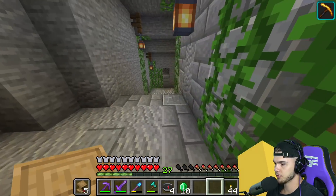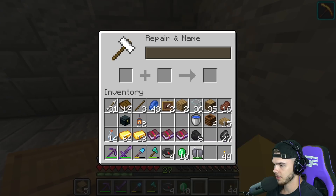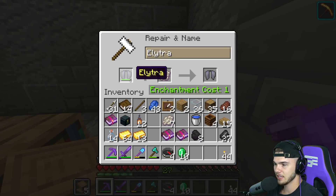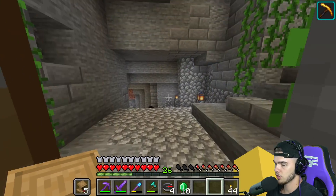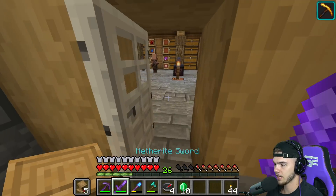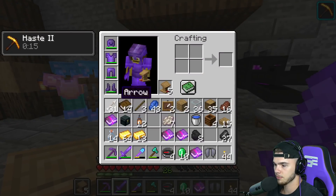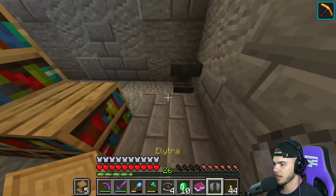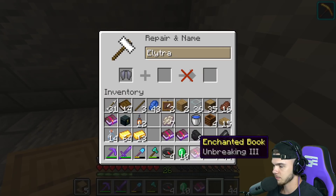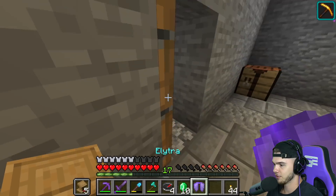The first item I'm putting Mending on is the elytra. I believe it's in the ender chest — yes. The elytra is slightly used, so I'm going to repair it with one phantom membrane first so it's brand new before putting Mending on it. I also want to put Unbreaking 3 on the elytra — sometimes if you have other items with Mending, the elytra doesn't get full XP and won't fully repair. I want to be safe.